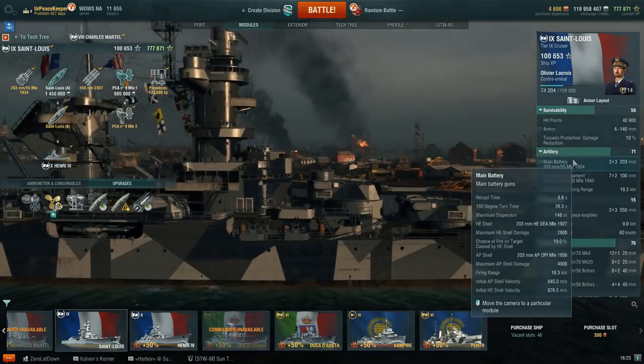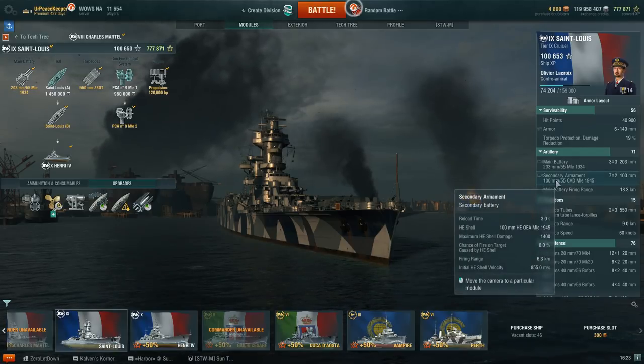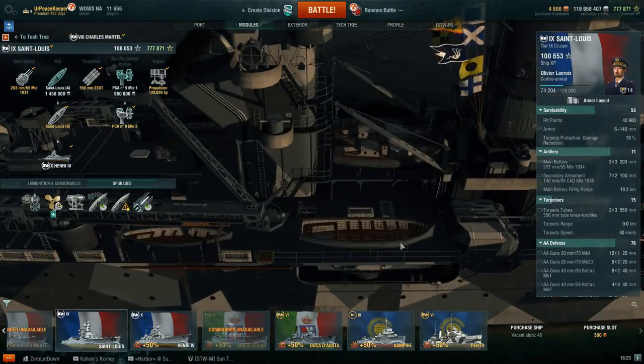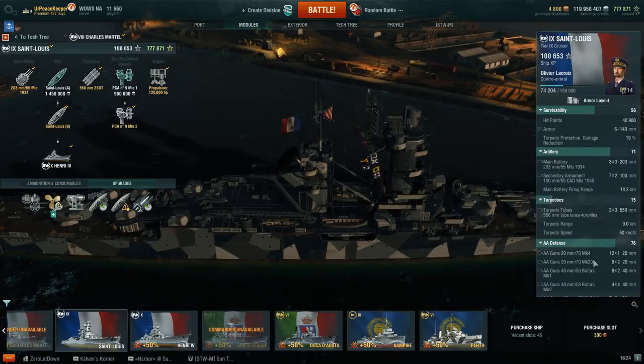Shell speed itself — high explosive has a different shell speed, so it's easier to hit with HE than AP. Secondary battery consists of seven dual 100mm guns with a 6.3km firing range — that's with Advanced Firing Training on the captain — doing 1,400 damage, and they are HE with an 8% fire chance.